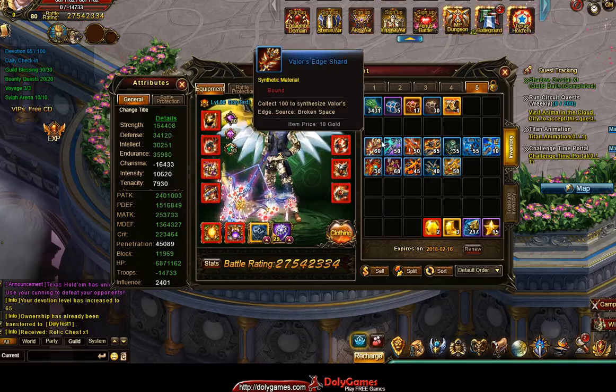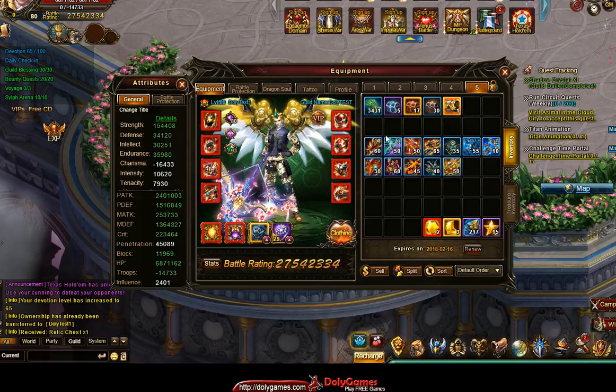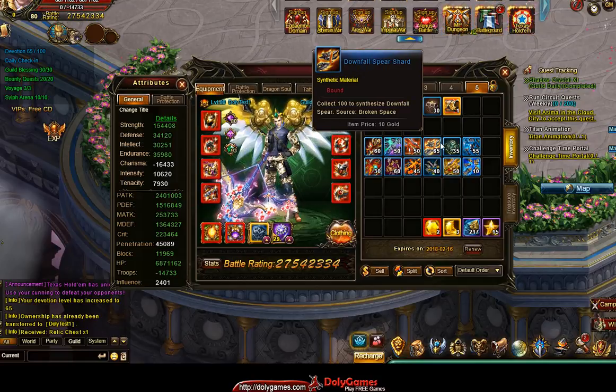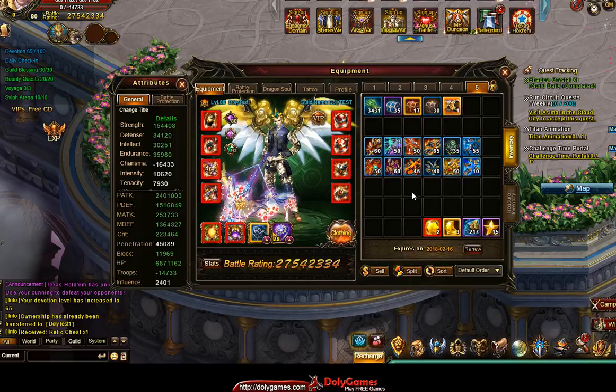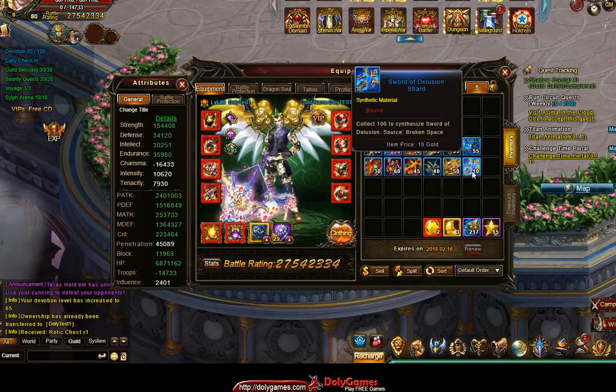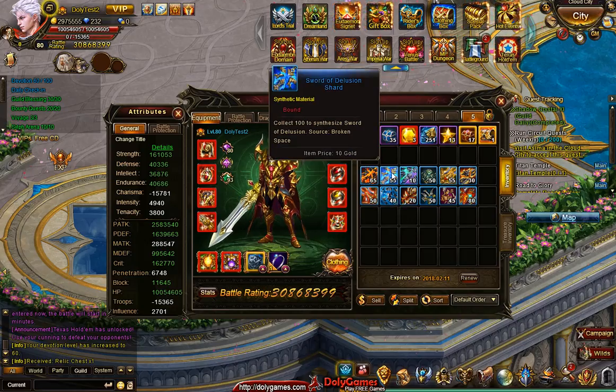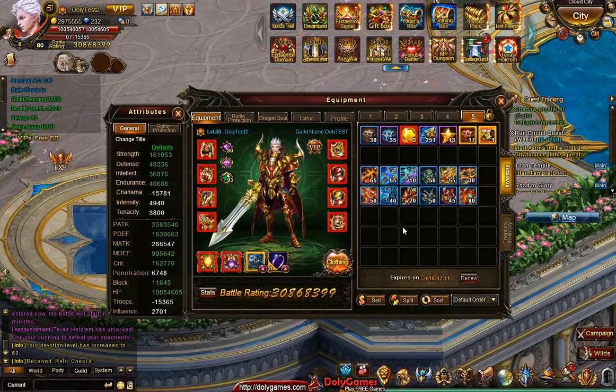And also in the second example, it's a similar situation. So 60, 50, 50, 65 — there are some cases where it's less because it's randomized, and that's okay. It looks like they're all roughly equal. For example, Sword of Delusion got 10 in one case and 55 in another. So it's not like one is more preferred than another.